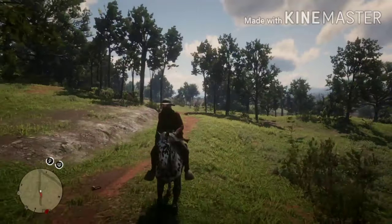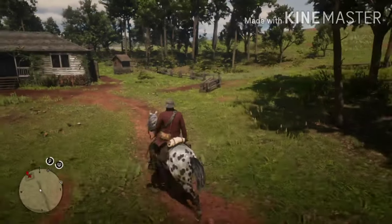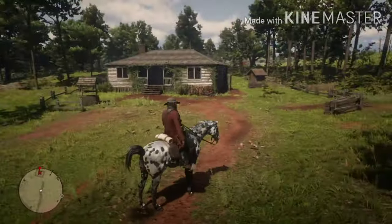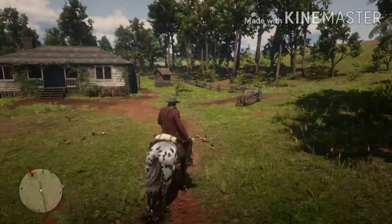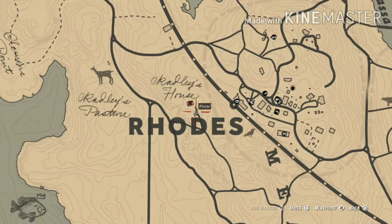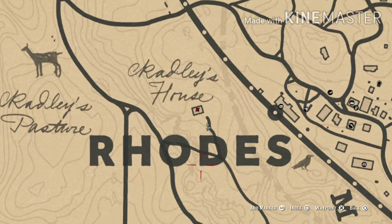What is up guys, this is Chronahex Gaming, and in today's video I'm going to show you how to get silver earrings in Red Dead Redemption 2. You need the abalone shell fragment and the legendary bison horn to create the legendary bison talisman, which is a really good talisman. It is a random loot drop.